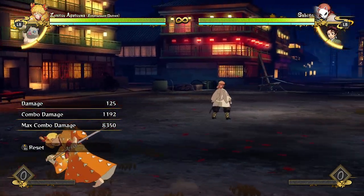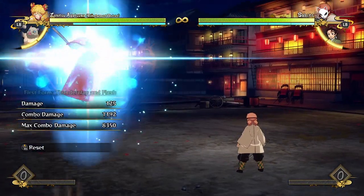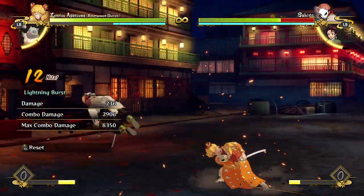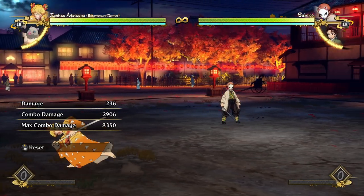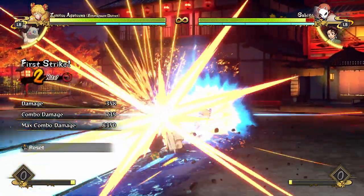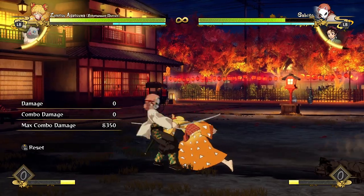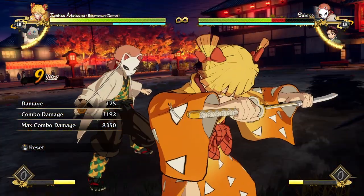He doesn't do big cash-out amounts of damage, but he lands hits so often — so many little hits — that they end up adding up really, really quickly, and people die real quick against his character. Even though they're often red combos, they are just what he needs to whittle down the opponent's life really effectively.